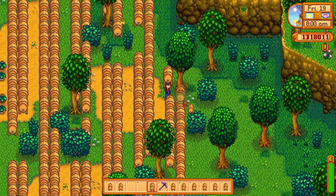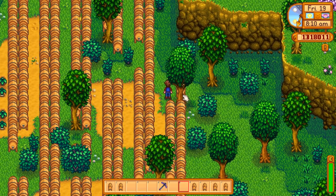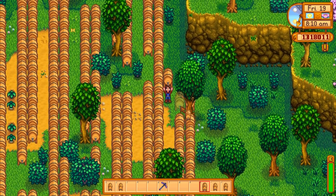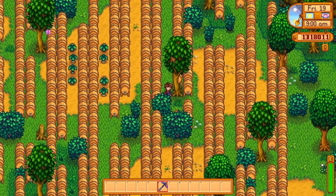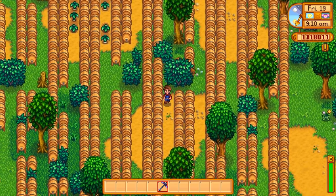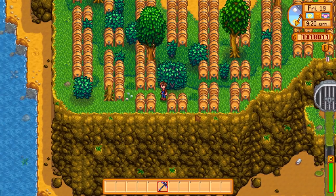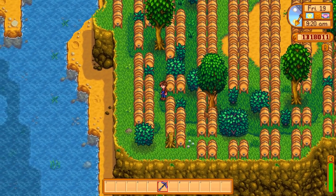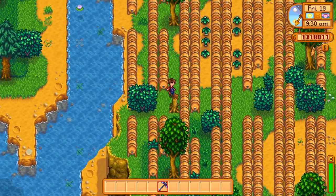Hello everyone! You're probably wondering what's with all these kegs. I want to try the coffee farm one more time and this one is going to be the ultimate coffee farm. I've placed a whole bunch of kegs down in the forest by where the spring onions grow. Hopefully they don't grow into my kegs. The purpose is so they're out of the way and I can still have a full crop of coffee on my farm and turn all those coffee beans into coffee in the kegs every single day.